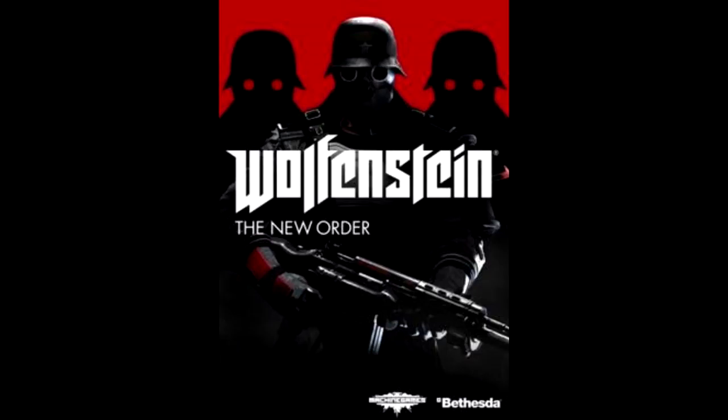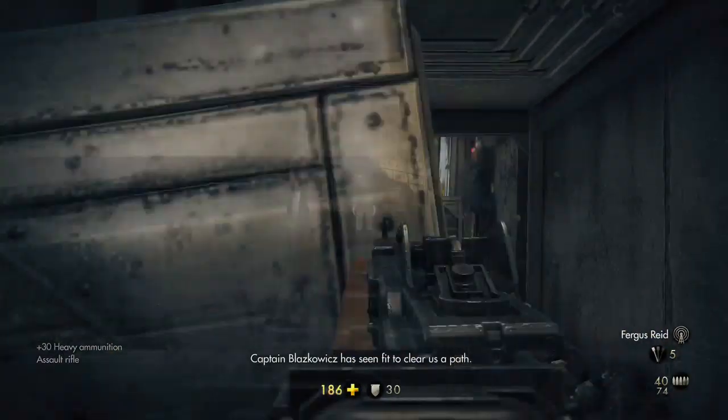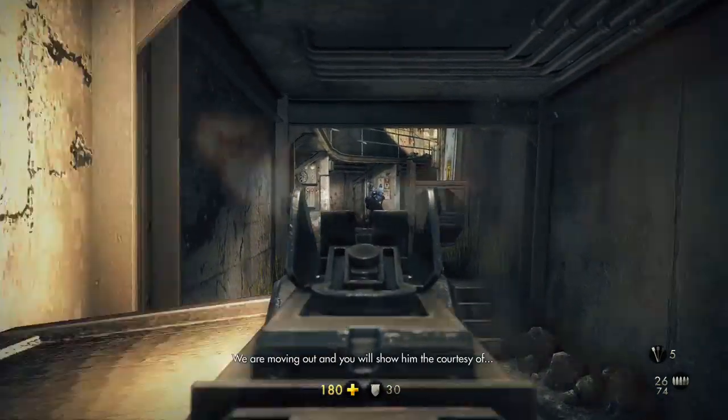This marks the first Wolfenstein game that didn't involve id Software, as they gave the rights to Machine Games in 2010. The story starts the same as any other Wolfenstein game — B.J. Blazkowicz once again fights the Nazis' plan for world domination. But that's where the cliché story ends. Not long after the game starts, you come to a fork in the road where you have to make a decision that affects the rest of the game.